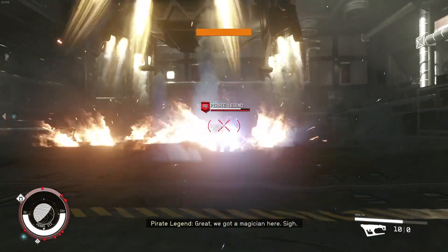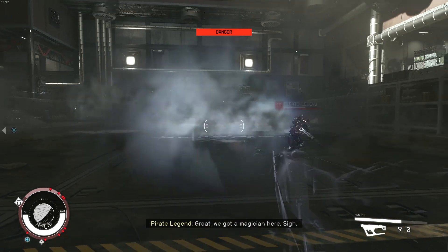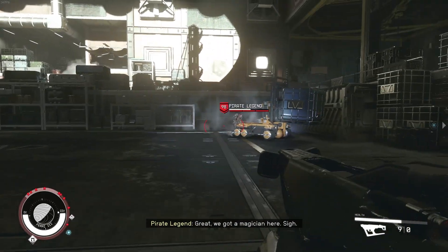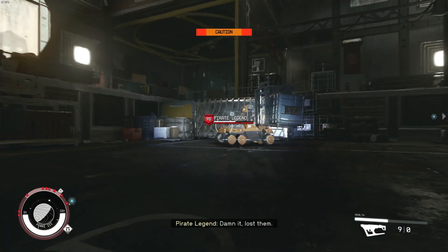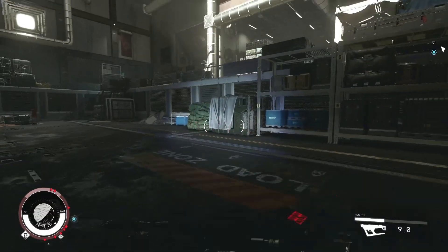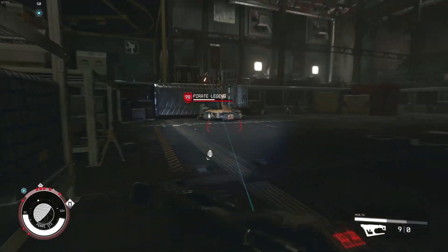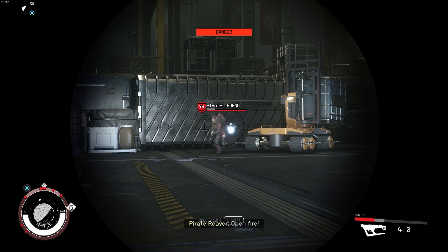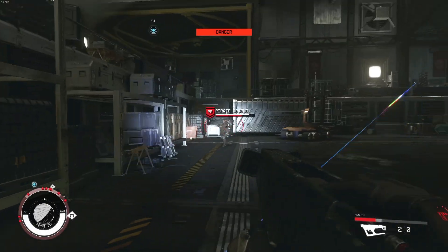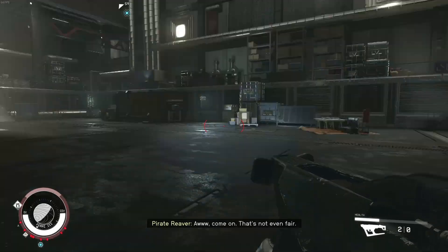The Pirate Legend — level 98 with four bars of health. This is the main boss of the zone. I'm going to see if I can get a stealth hit on him. I know I wanted to end the video, but this guy just showed up and I don't have a lot of ammo left. I'm missing some shots — two shots remaining — and I get the sneak headshot.